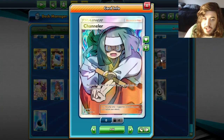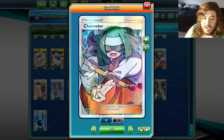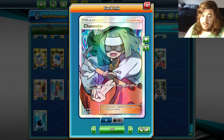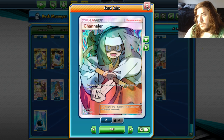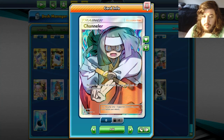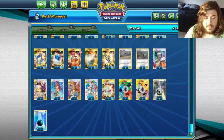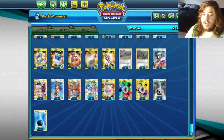We have one Chandelure — I don't know how to say her name — but it removes all effects of attacks on you and each of your Pokémon. I'm trying to think of where this works, like in the mirror match — can you remove the effects of ADP? I don't know how that really works. If you know why this card is used, let me know down below in the comments.